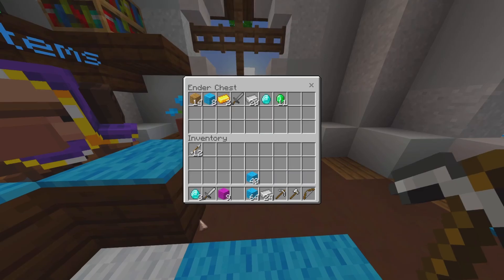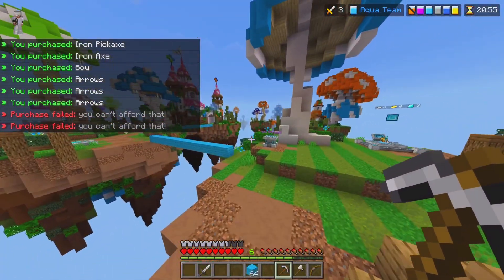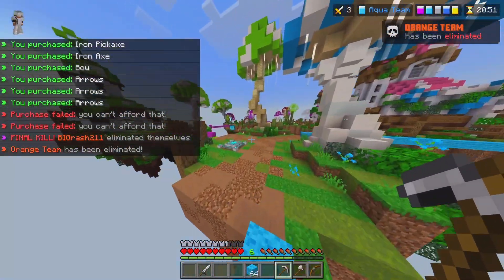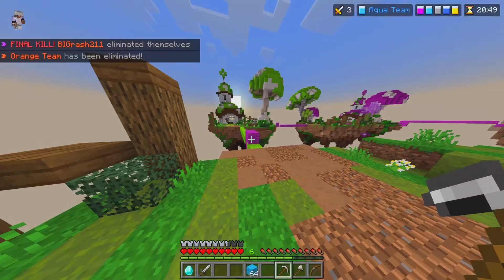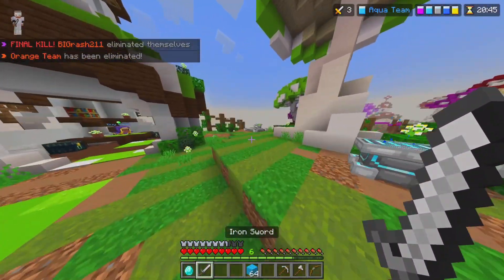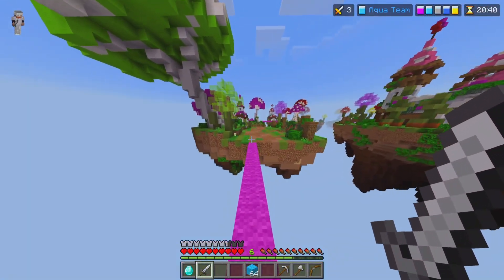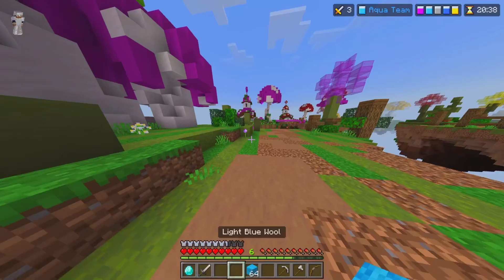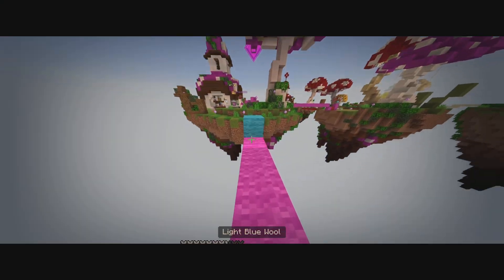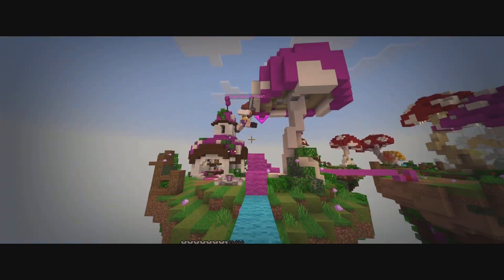Orange team just got cooked. Here's how the fight's gonna go — I'm going to try to fight magenta on the bridge, maybe push them over, and then get that base deleted. I bridge over and try to get the high ground. They do some crazy block placing.